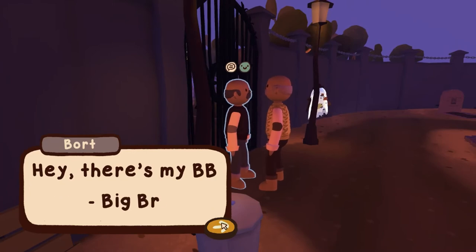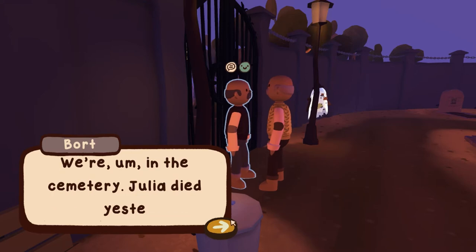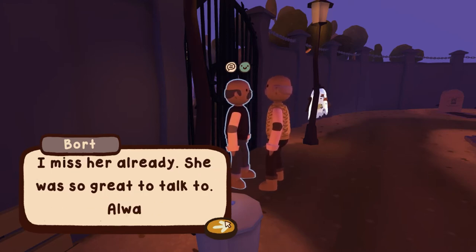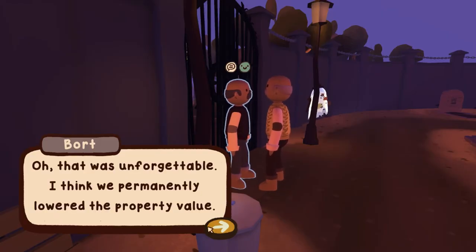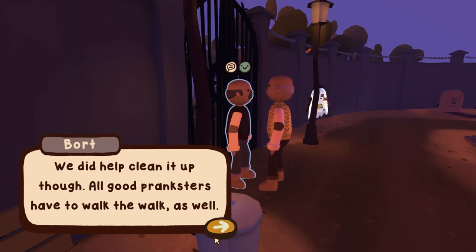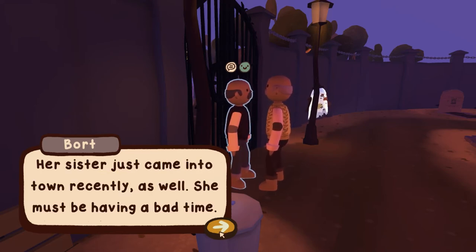Hey there's my big bro! What's on your mind? We're in the cemetery — Julia died yesterday. I miss her already, she was so great to talk to, always down for a good prank. Remember the one with the catapult and the manure that we shot at your house? Oh, that was unforgettable — I think we permanently lowered the property value. But you know, Julia is not with us anymore.